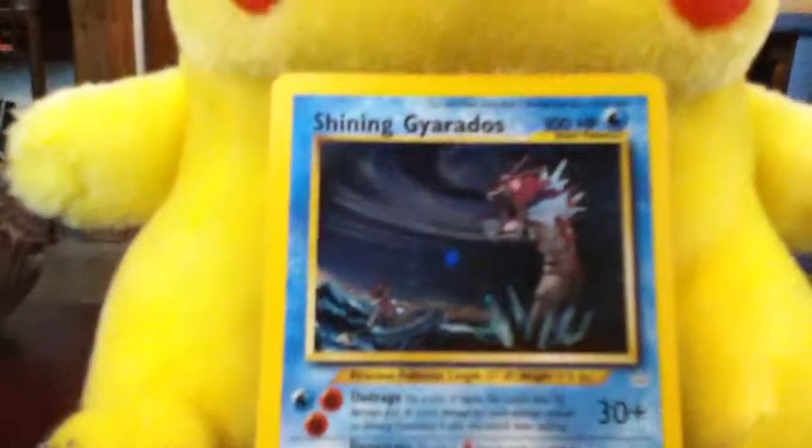The illustration is by Ken Sugimori. At the bottom it says 1995 to 2000 Nintendo Creatures — that's pretty old. It's a rare, obviously. It says 65 out of 64.